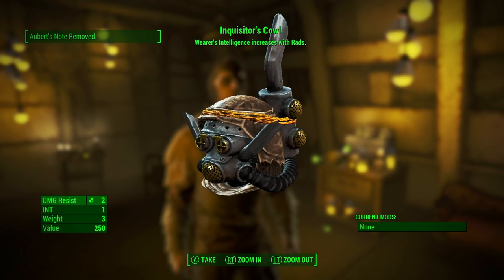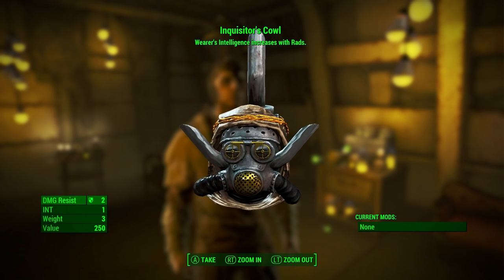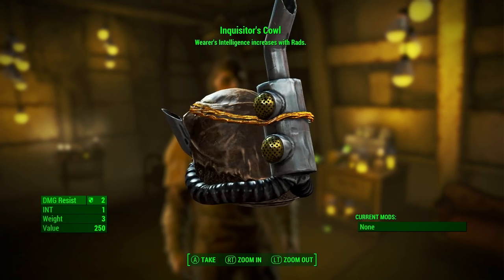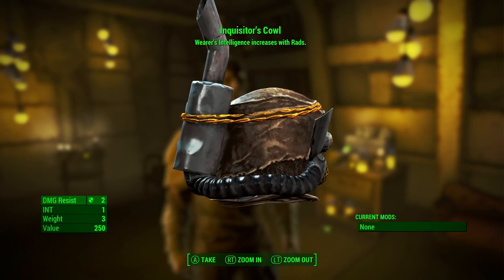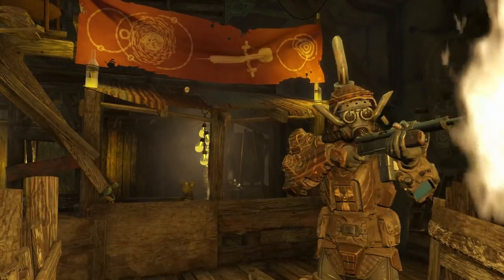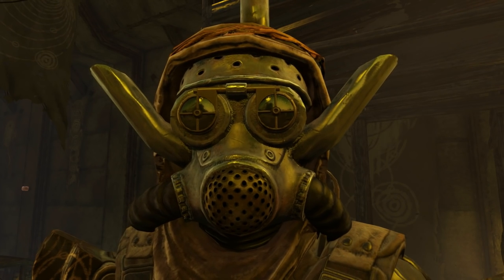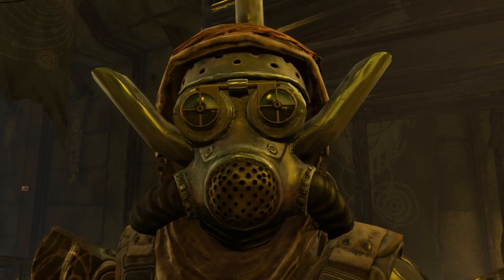The Inquisitor's Cowl is one of the coolest, most unique looking pieces in Far Harbor. It starts off with a bonus of 1 Intelligence that actually increases to a max of 4 Intelligence when exposed to radiation. You don't even need to get that much radiation to get the most out of it — from my testing, at about a quarter radiation I had the plus 4 Intelligence benefit, which is maxed out, because I tested up until about three quarters radiation and there was no change. So it's a very powerful item and fantastic for leveling.